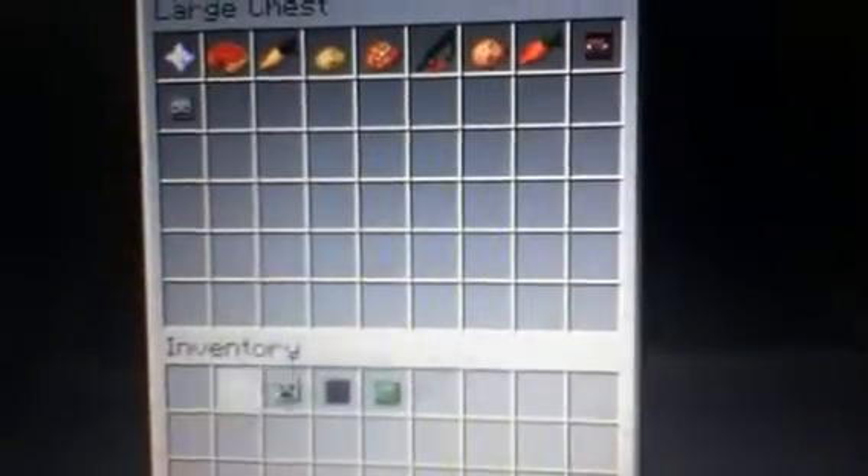I'll show you what the new food items look like. And there's the nether star from the wither. So that's a golden carrot, potato, carrot, baked potatoes, golden carrots, pumpkin pie, and poisonous potatoes. I think that's it for them.